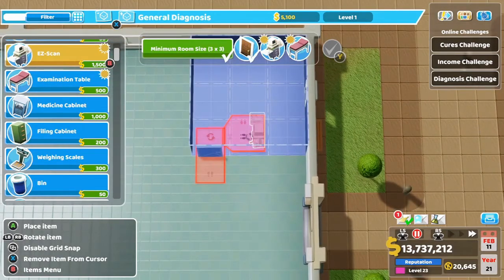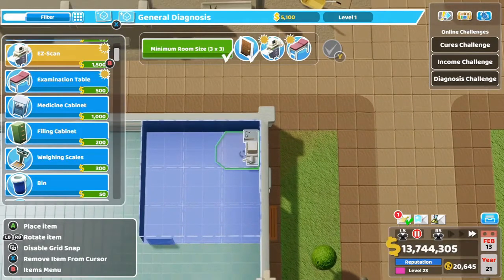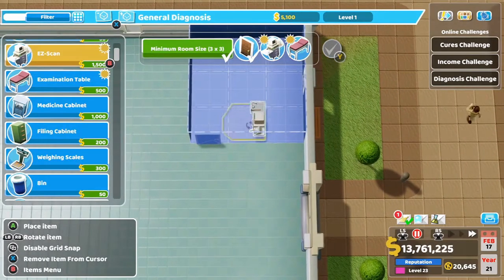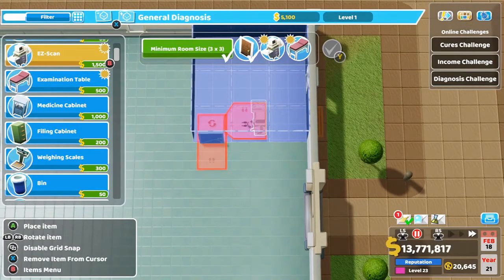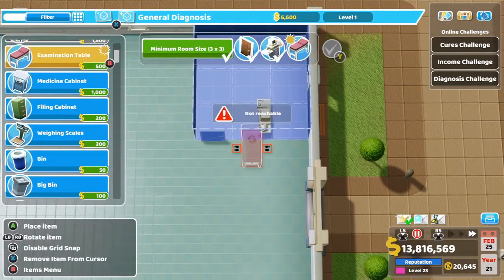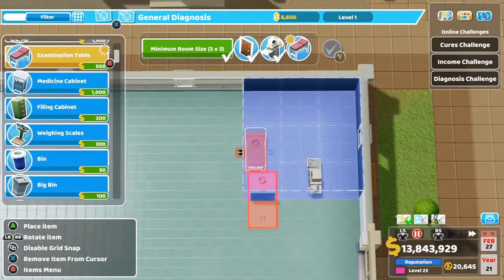What you want to do is make sure that your patient doesn't walk all the way across the room to use the machine. This goes for any room really — you want the patient walking as little as possible. Grab your Easy Scan and put it right here as soon as they come in the door. If you disable the grid snap and pull it back just a hair, you're able to place the Easy Scan right there.